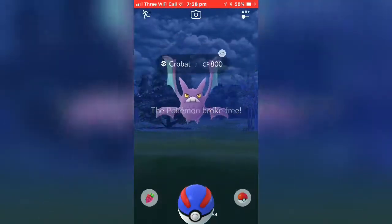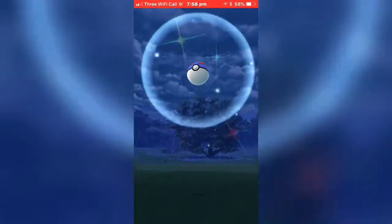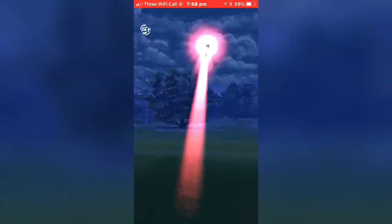A pair of Noctowl, doesn't seem to be staying in my Poké Balls and it's only 800 CP. Please do as you're told, Mr. Crobat — just get in the Poké Balls. One, two, three — it actually stayed in the Poké Ball!